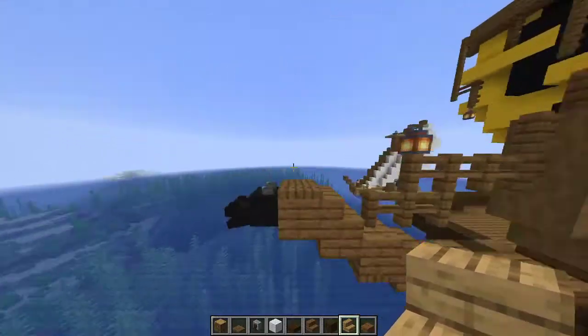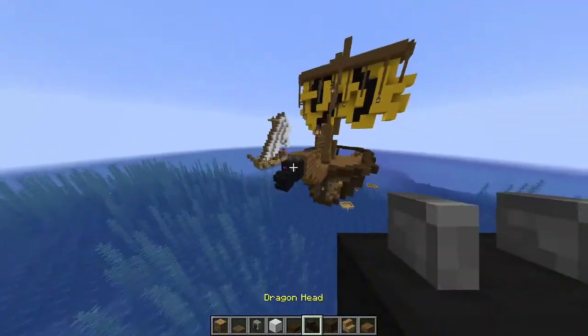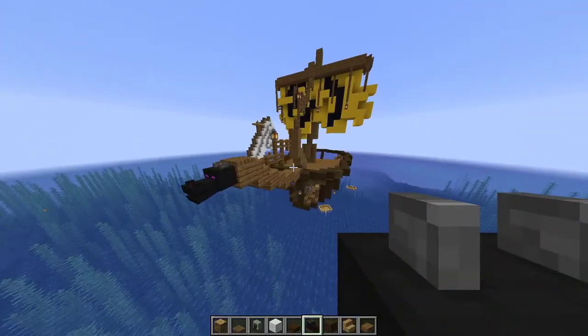For this front point, I have a similar shape over there which is a bit wider. And I used a dragon head because it's usually like a mermaid there.